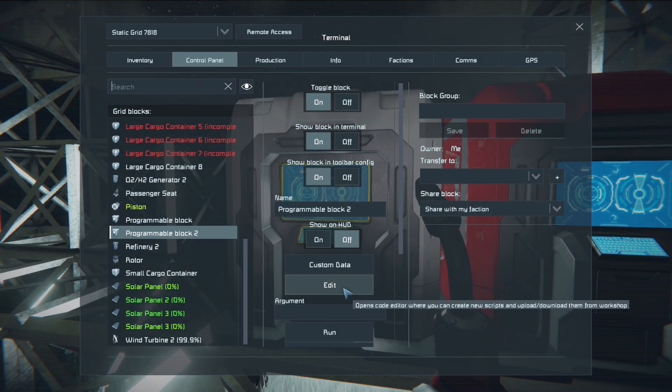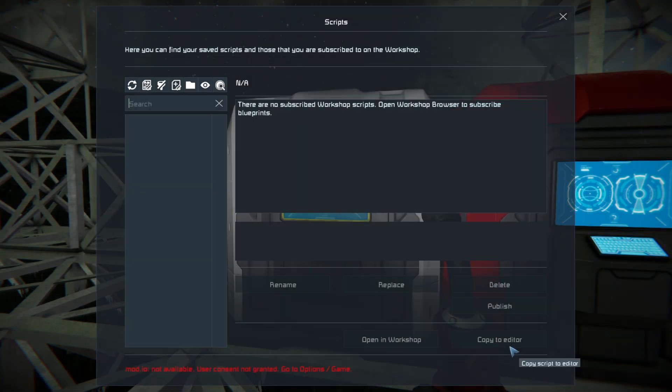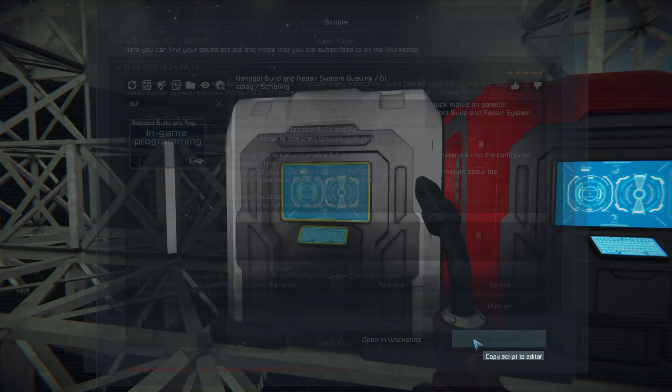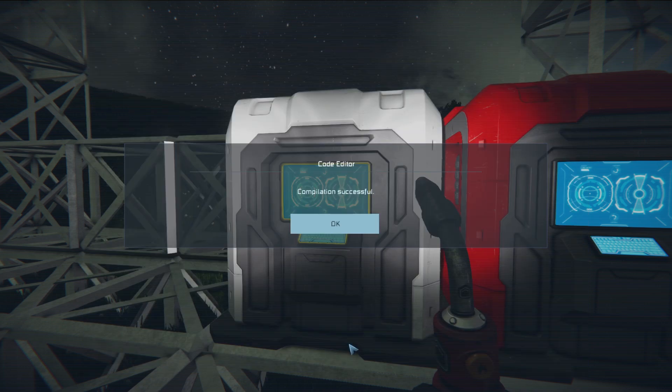We're going to come in here, hit Edit, and browse scripts. We're looking for 'Nanobot Build and Repair' — this will allow us to queue everything up. Copy to editor, check code as usual, and hit OK.